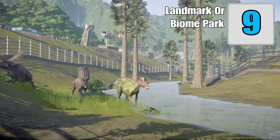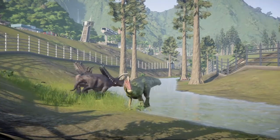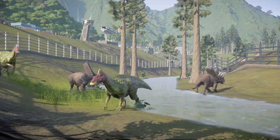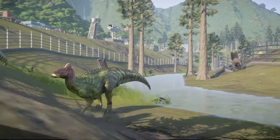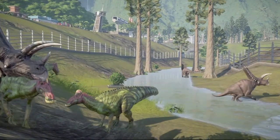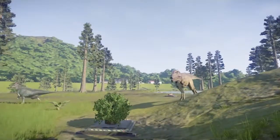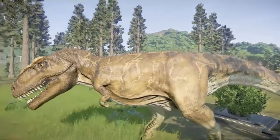Tip number nine: build your island as a specific biome or a famous landscape. For this one, I'm showing you a canyon park that I designed a few years ago — I think it was in 2018. For this tip, I recommend you use it as a type of challenge in Sandbox mode.